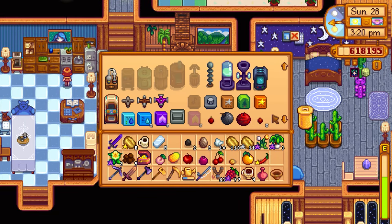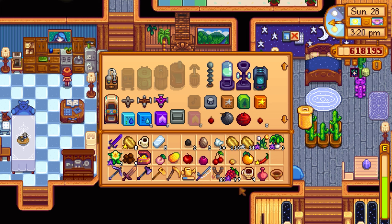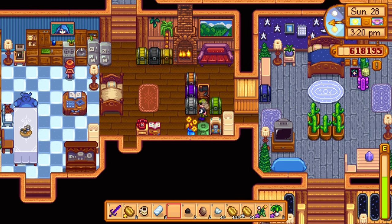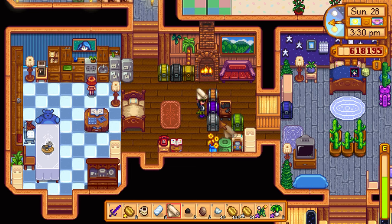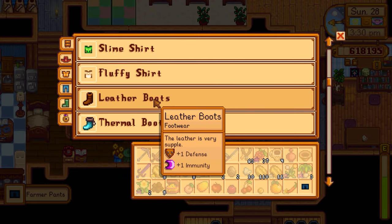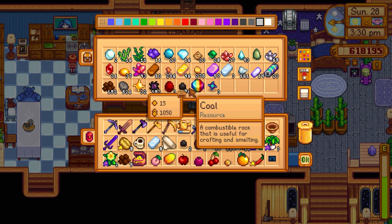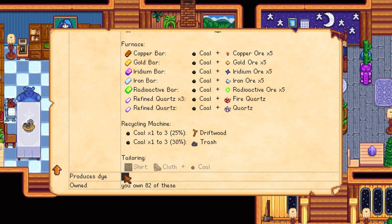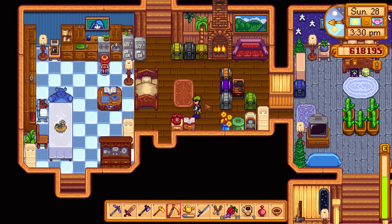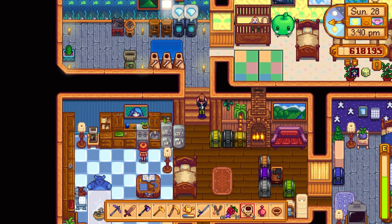I could throw more bones in the bone mill to get more fertilizer, or maybe wait until later in the week when we can buy deluxe speed-grow for a good price. I want to grab the cloth and farmer pants and dye them at Emily's using coal for a dark dye. I have coal ready for smelting. We also got the diamonds done.